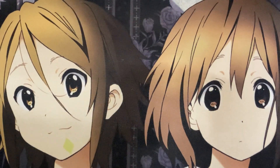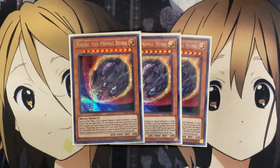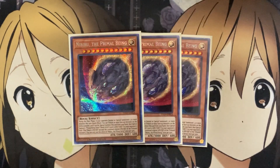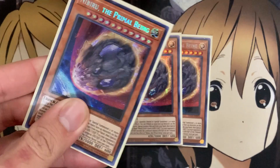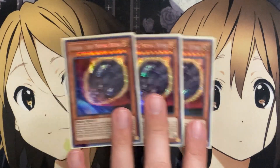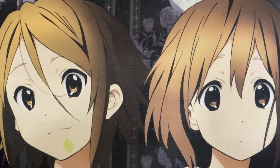For the last of the monsters, my hand trap of choice is three Nibiru — it's a Rock monster, and it can also be searched off of Gallant Granite. Very easy to make use of in this deck, adding it to your hand and making your opponent have to play around it knowing you have it ready. Or just having three copies means you can easily open it up in your hand if your opponent goes first and tries to set up a board.